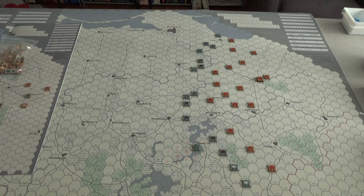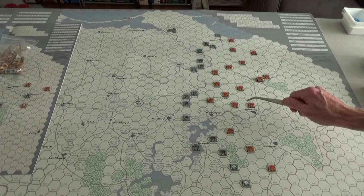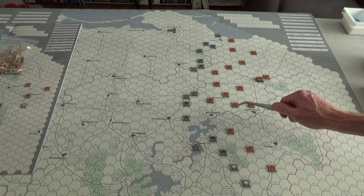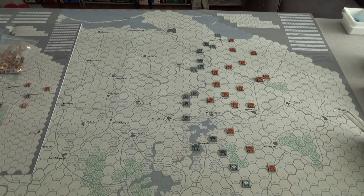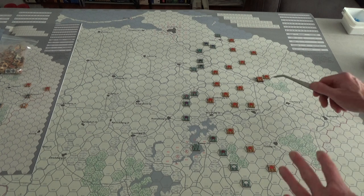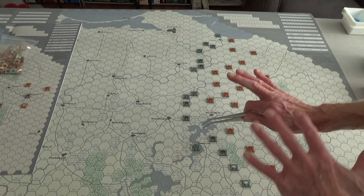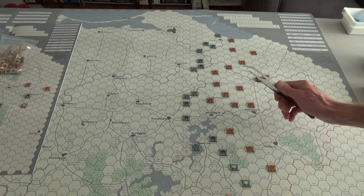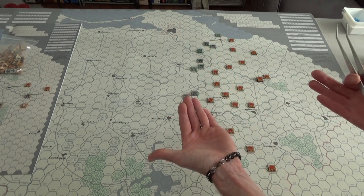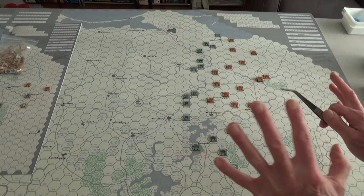One of the major things in this game is double movement, potentially. If your unit does not do combat in the first phase of your turn, you can move again. So the turn structure is: first movement phase, first combat phase, second movement phase, second combat phase. You can do some really interesting things. For example, this unit has a movement value of two, so if I don't do any combat in the first phase, I can use that double movement.